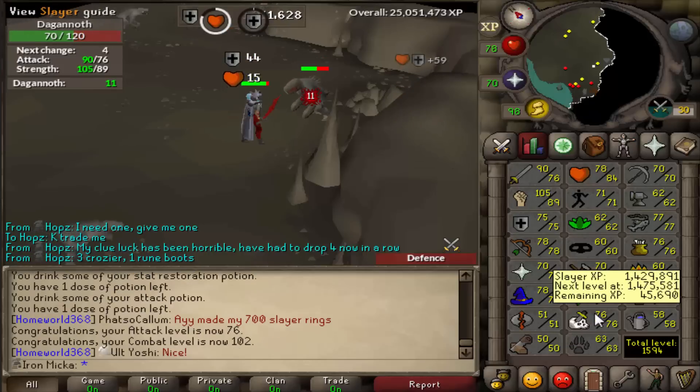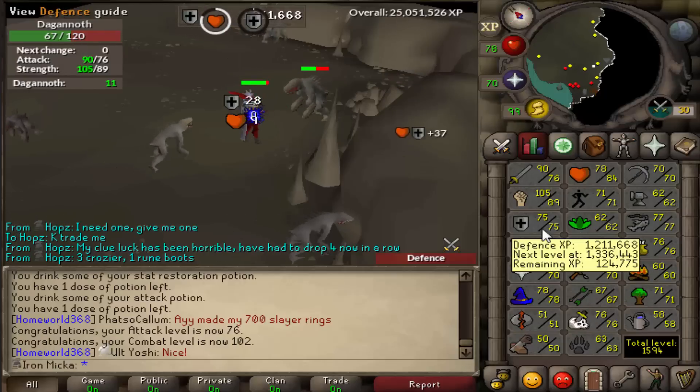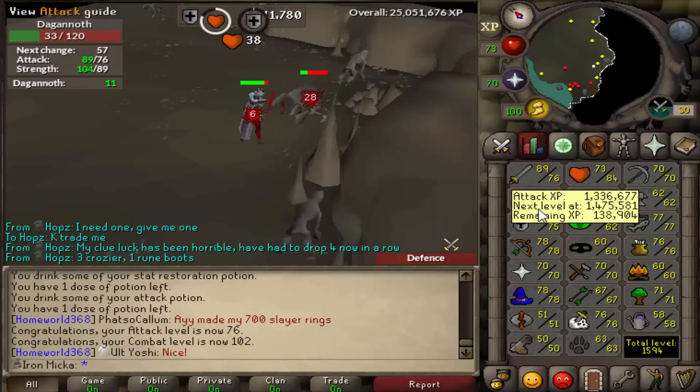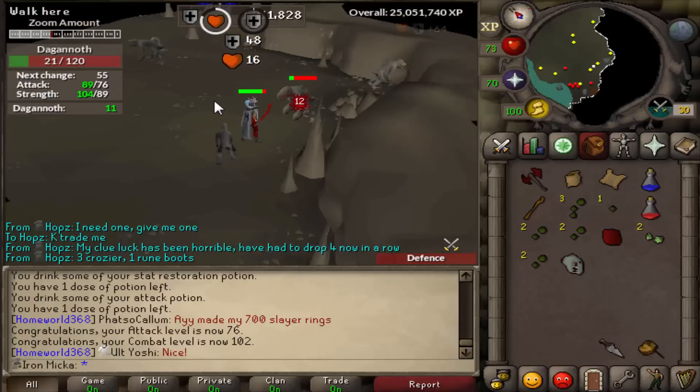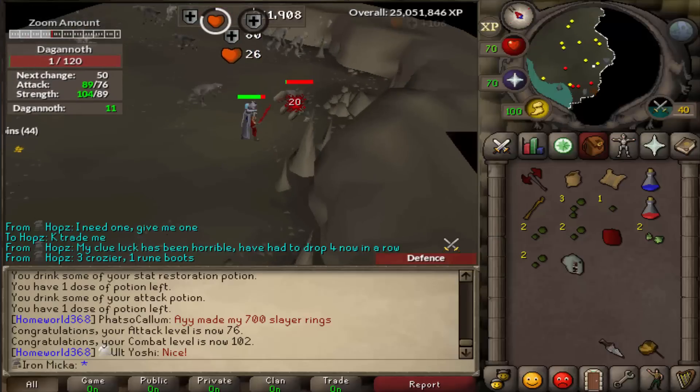We're closing in to 77 Slayer fairly soon. I'm going to go one Defense level and then back to Attack, back to Defense, and so on and so forth — until we get ourselves a whip. So yeah, let's finish this task super fast.